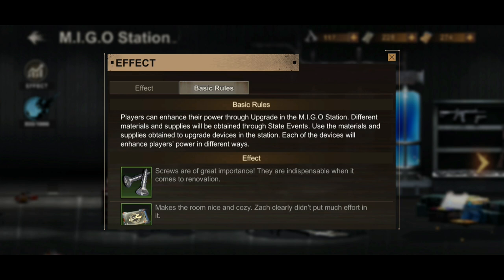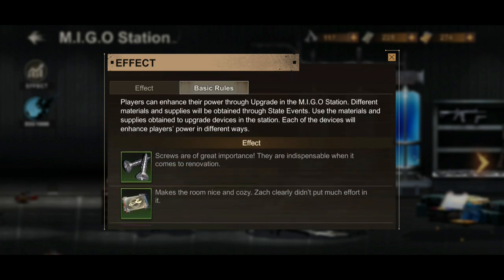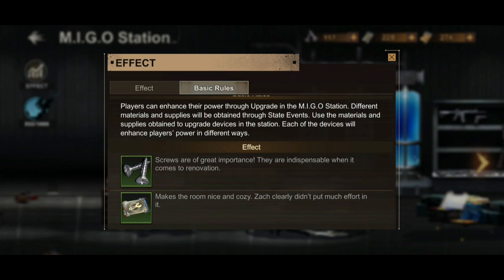The events where you get those materials include the daily exploration, the underground shadow exploration, and Survival of the Fittest Blood Sport. Use the materials and supplies obtained to upgrade devices in the station — each device will enhance the player's power in different ways.